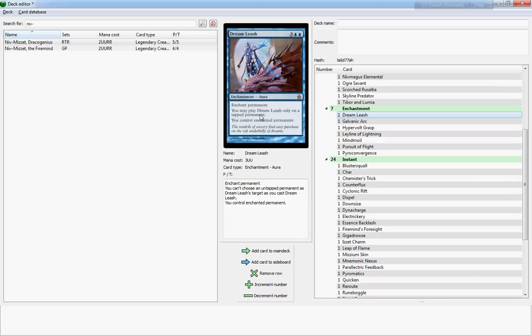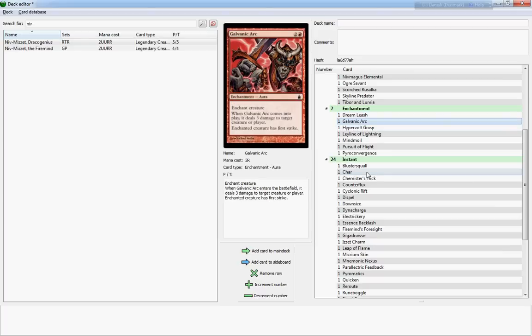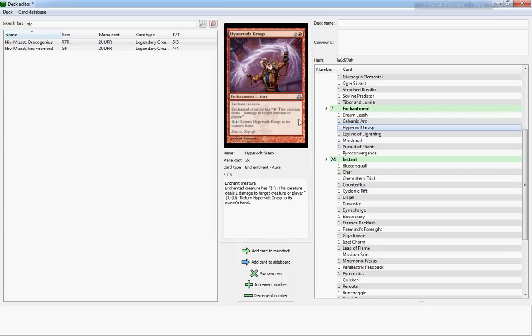Dream Leash — you may play it only on a tapped permanent you don't control. When I first saw this card I thought it was a not-as-good version of Mind Control, but it's actually permanent and it's not just creatures — you have some options with it. Still a little expensive, and you only have the option of controlling tappable artifacts or lands aside from creatures. Not for me in this build. There are also some auras — one deals three damage when it comes into play and enchanted creature has first strike; it's a three-cost, a little expensive. If it had flash or was a two-cost or one-cost, I would definitely run it.